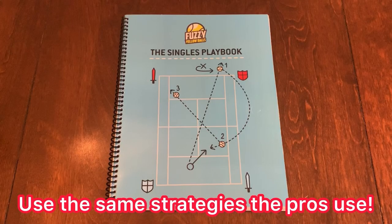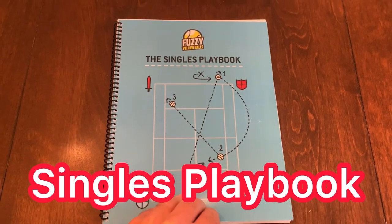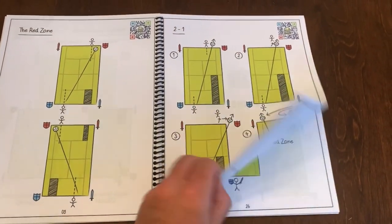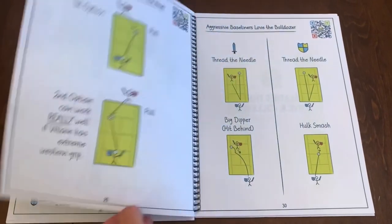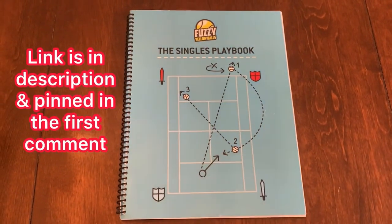If you'd love to use the same strategies the pros use to win their matches, then you've got to pick up the Singles Playbook by Fuzzy Yellow Balls. It's all broken down by the type of opponent you play against — over 50 pages, strategy after strategy. Each page comes with a QR code so you can watch a video of exactly how to use each strategy. Just use my link in the description and pinned in the first comment.